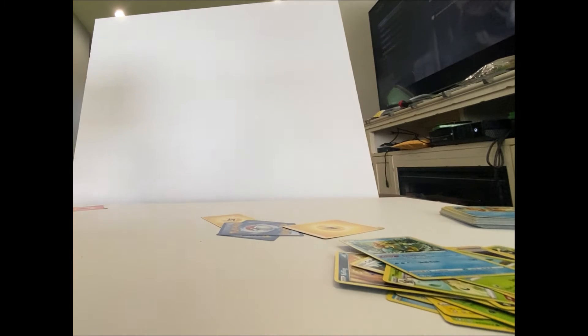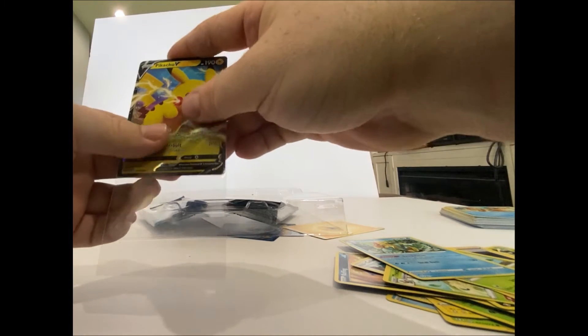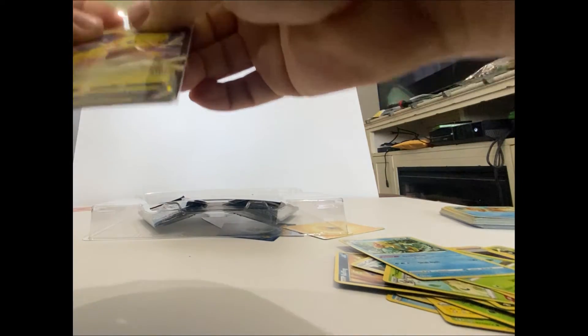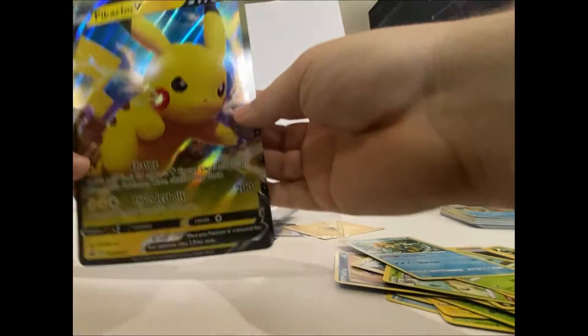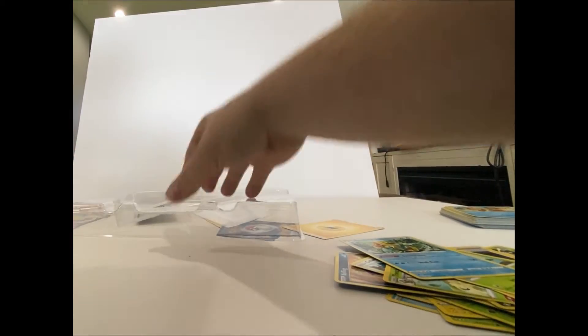Alright, now let's get into this Pikachu Shining Fates box! We got our first item — the Pikachu V, which we'll throw into a sleeve right off the bat. That's sleeved up. We have the box topper giant Pikachu V card — set that right over there. Now hopping straight into these four packs, but first off we got the code card right there.